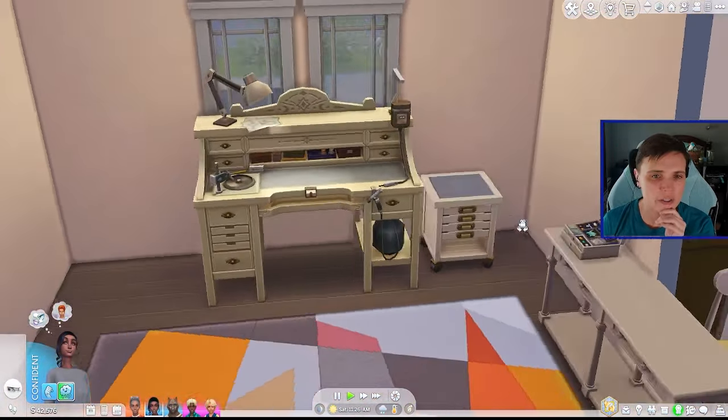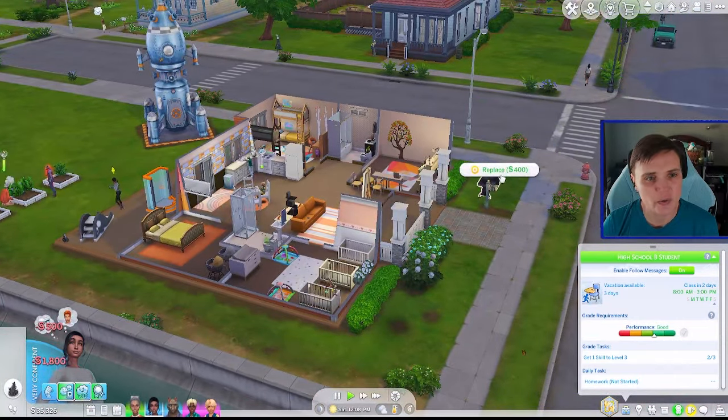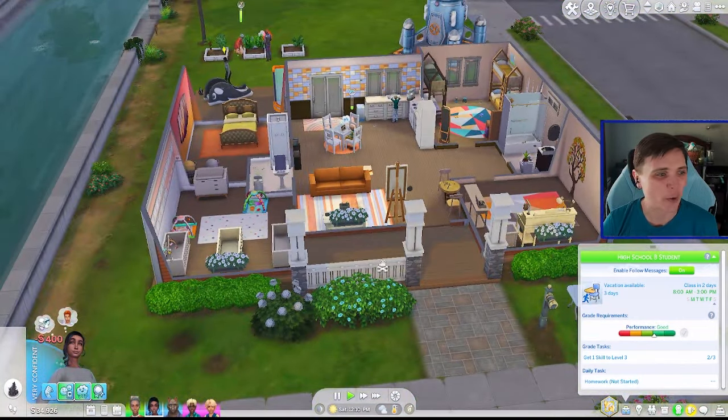We have a setup in here for Jillian that she can start working on some jewelry making, and we may very well have a bunch of crystals in Josephine's inventory. Let's see what we've got stashed here. Okay, not as many as I would have thought, but it's a start. I also got the casually cool sales table that she can use for selling her jewelry. She does want to get a skill to level three, so I think gemology is a good choice. Oh, we do have some jet right here.